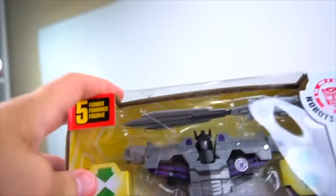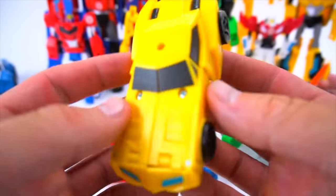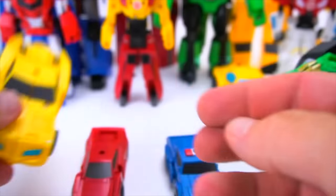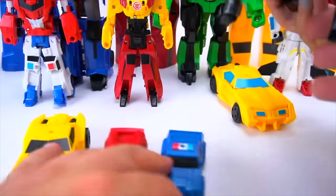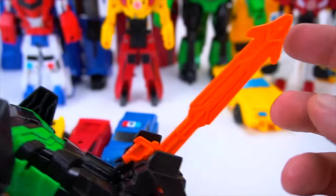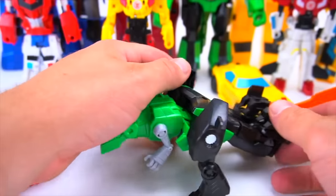We've got them out of the box and in vehicle mode. This is what Bumblebee looks like — pretty much the same as any other Bumblebee. Here is Sideswipe — very small, as you can see from the size comparison. Here is Strongarm. This is Grimlock — you can take Autobot Drift's sword and use it as a tail, or just take it off. Either way, this is what Grimlock looks like.